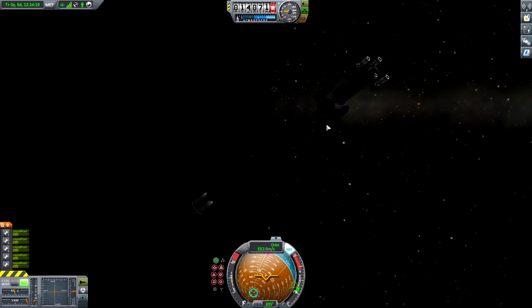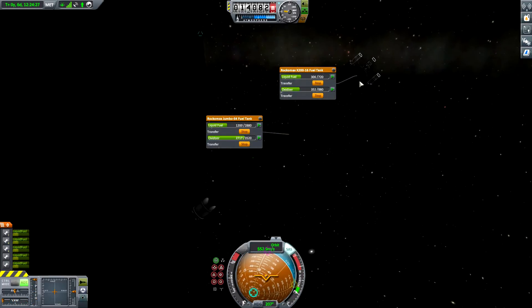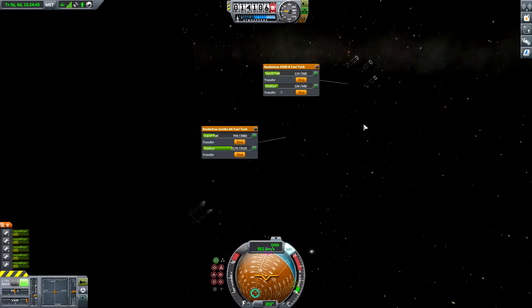You have enough fuel. Can I leave you up here? I think I will refuel the moon ore transporter, so in the worst case I can just leave the fuel delivery spacecraft. Now let's bring some fuel into this fuel tank.